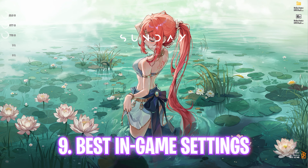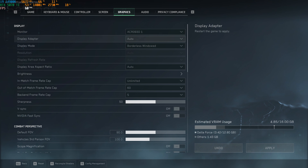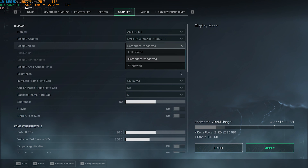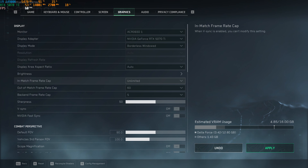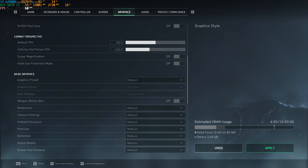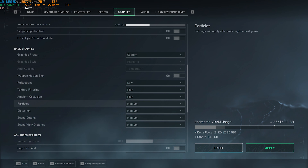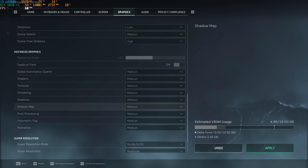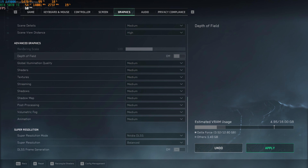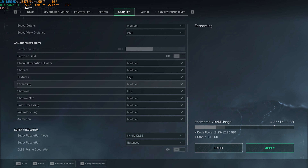Now for the best in-game settings. Head to Settings then Graphics. Select your monitor as the primary display, set Display Adapter to your native graphics card, and for Display Mode use Borderless Windowed if using upsampling, otherwise Full Screen. Set the in-game frame rate cap to Unlimited, and turn off V-Sync and NVIDIA Fast Sync. Set Graphics Preset to Medium: Motion Blur off, Reflections low, Texture Filtering high, Ambient Occlusion high, Particles medium, Distortion low, Scene Details medium, Scene View Distance high. In Advanced: Depth of Field off, Global Illumination Quality medium, Shaders medium, Textures high, Shadows low, Streaming medium, Shadow Map low, Post Processing low, Volumetric Fog low, Animations medium.